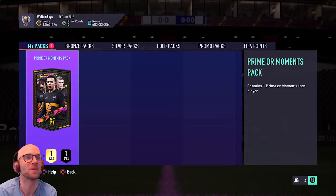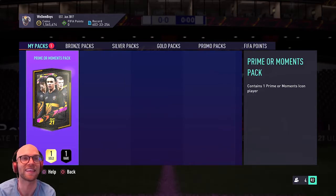Alright guys, a prime or moments pack. I am expecting nothing out of this pack. At least I would like to have a moments card instead of the prime card, and for sure I would love to see a Brazilian, French, or Dutch flag. Anything else might be a big fat L. Let's just open up this pack, see what we get, and pray to the FIFA gods. Come on EA, give me something good.